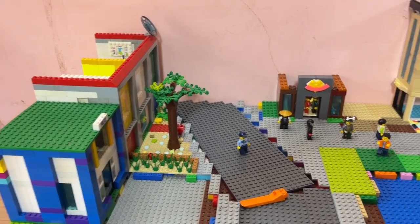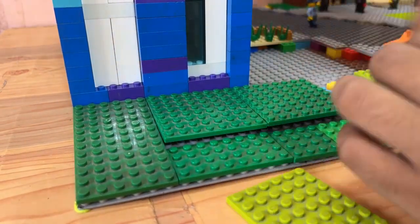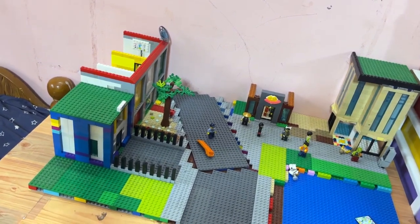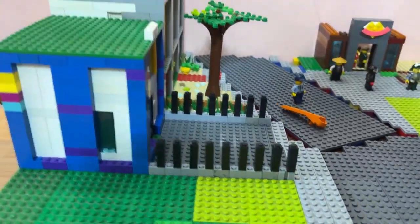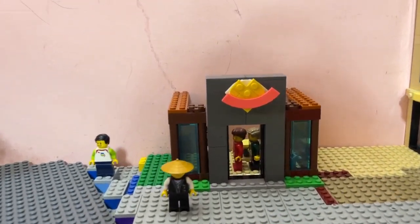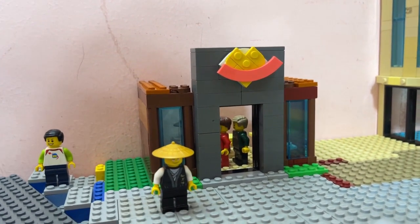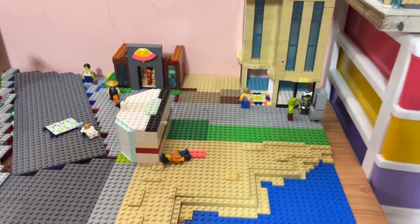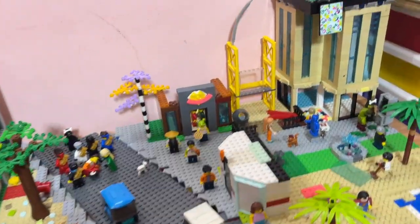Since the city looks like a cement block I'm gonna add a small park. I also added a fence for the police station. Even with the park I still feel the city looks like a cement block so I want to add one more area of nature — what's better than a beach? It just occurred to me that the city has a restaurant but no source of raw materials, so we're gonna add a grocery store. To symbolize that this store is a grocery store and not a hospital, I'm gonna use a carrot as a sign.